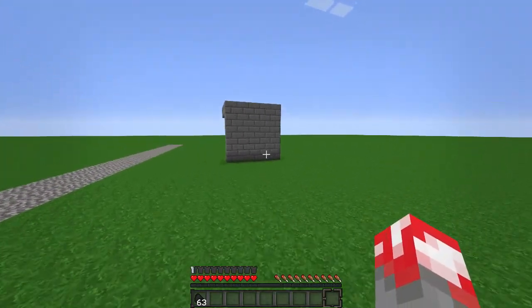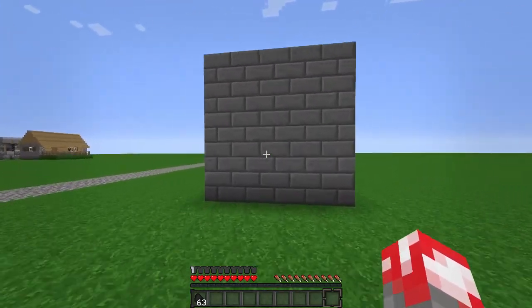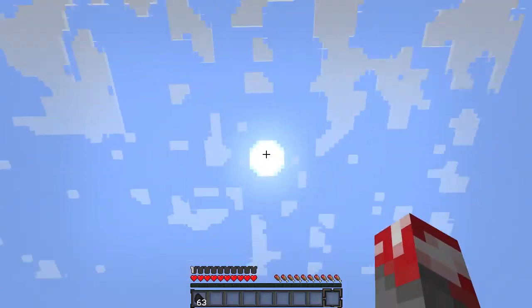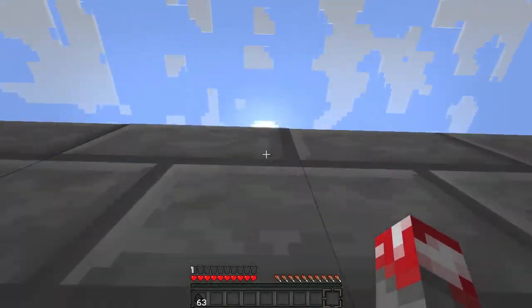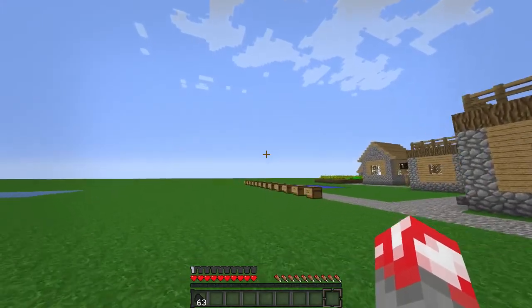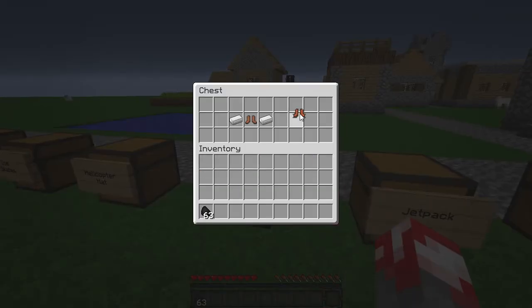Next we have the mountain boots. They're really what they say they are — they're for climbing. You can climb up walls. You still take fall damage apparently, but you can climb up walls. Really cool if you just want to get up mountains quickly.